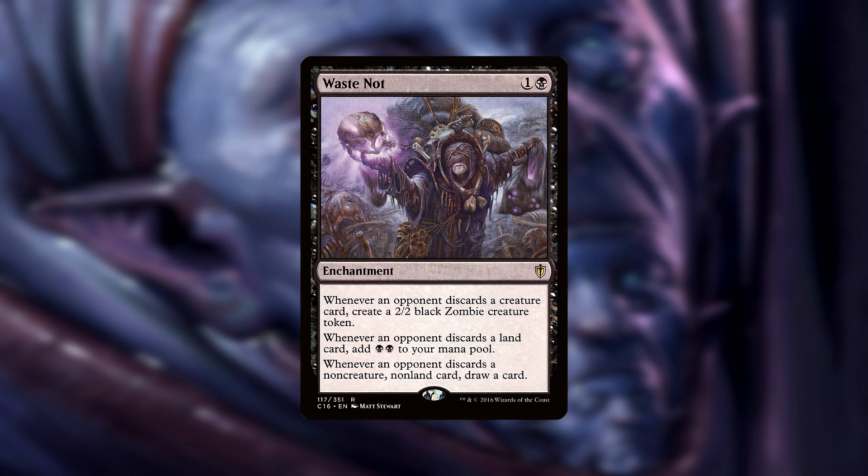Waste Not is a powerful 2-mana enchantment in this deck. For every card your opponents discard, you either create a 2/2 black zombie creature token, add 2 black mana to your mana pool, or draw cards depending on the type of card they discarded. We can also force our opponents to draw cards through Shadrick's ability, which also deals 1 damage to them.